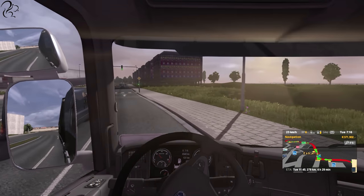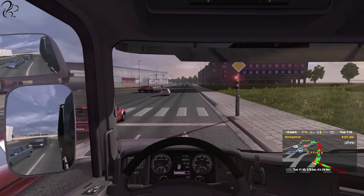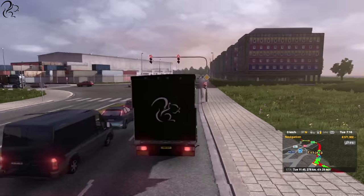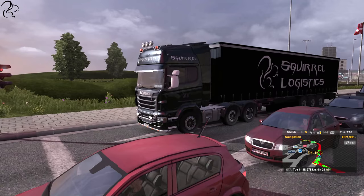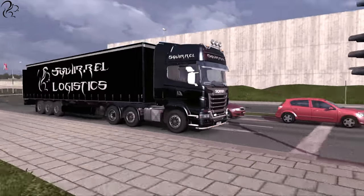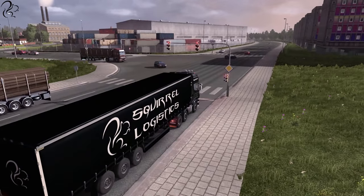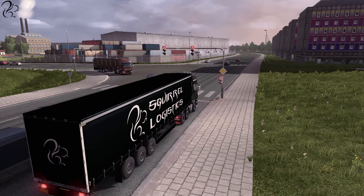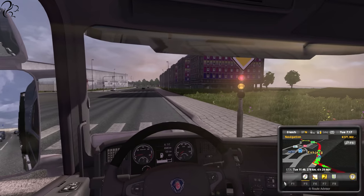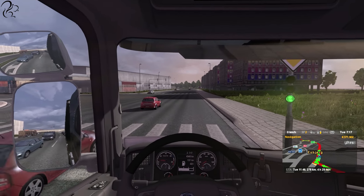I do it every time — I'm perfectly capable of driving on either side of the road, but just when I get off a ferry I don't make the switch automatically. Let's just pull up here and have a quick look outside. Look at these buildings — isn't it beautiful? The detail. I love that sunrise — it's so nice. Let's put the map back on so we can see where we're going.